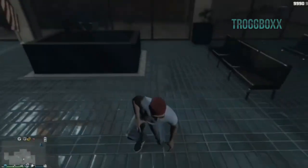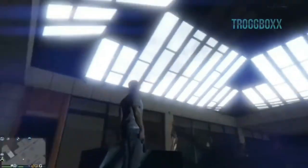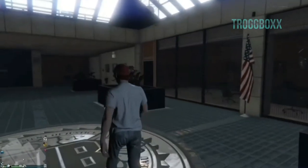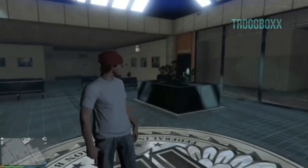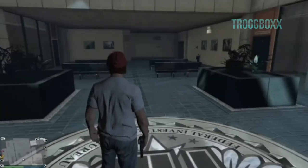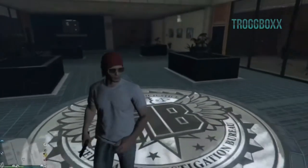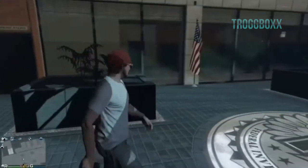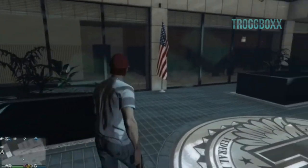You might find that your character glitches in the glass roof for a bit but it will come down to the floor eventually. And there you are — you're in the FIB building! Now there is actually quite a lot of this building that you can explore and there are some nice surprises along the way. But I'm not going to take you on a tour of the FIB building because I think it would be cooler if you were to explore it on your own.